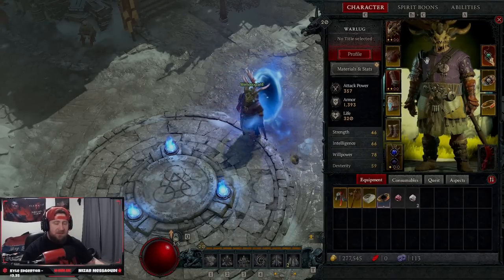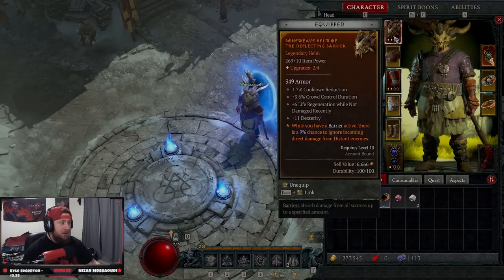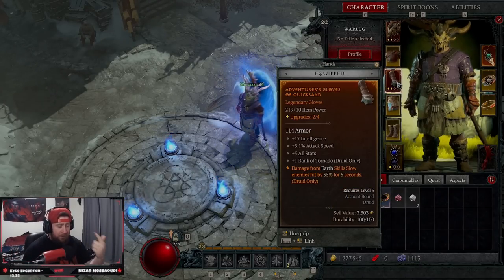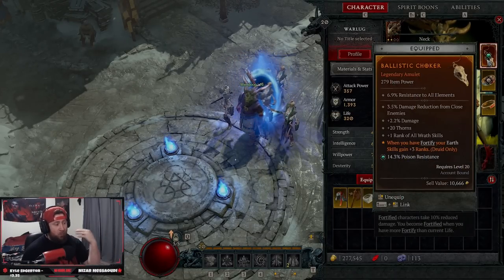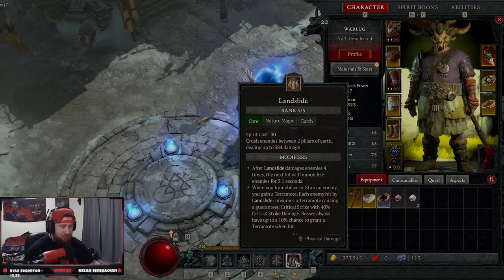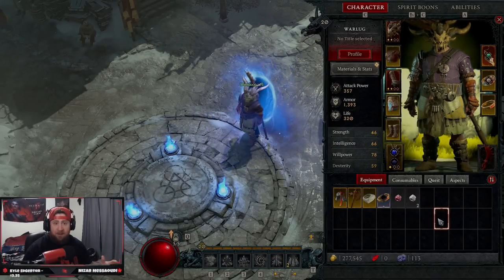We lucked out with three legendaries — the only three we found during the beta after about six hours of play. The first is a helmet that gives a 9% chance to ignore damage while we have a barrier — not crucial but worth showing. The second makes damage from earth skills (Bulwark and Landslide) slow enemies for five seconds. The third is the big one: while you have Fortify, your earth skills gain three ranks. So Landslide runs at effectively 8 ranks instead of 5, which is a huge damage increase.